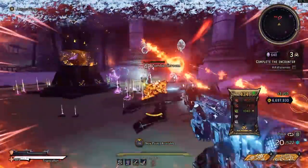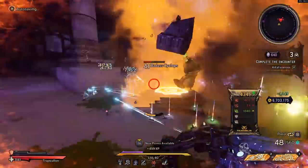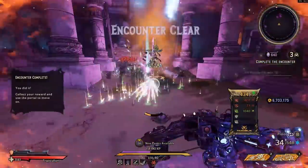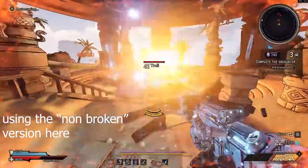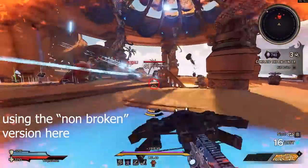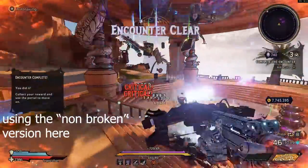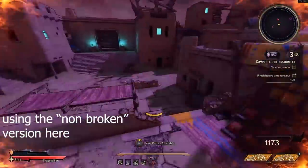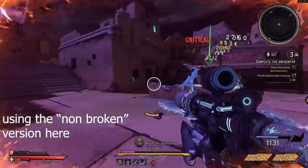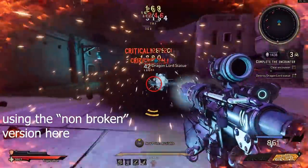A lot of people are immediately going to point out that I'm using the Buff Meister, which currently has an interaction that causes it to buff you way more than it actually should. I actually made a version of this build that doesn't utilize the broken interaction at all, so when or if that gets patched you'll still be able to do extremely good damage, even without a perfectly optimized setup.